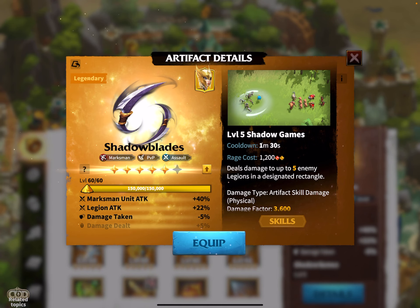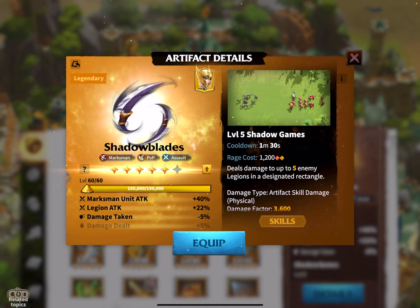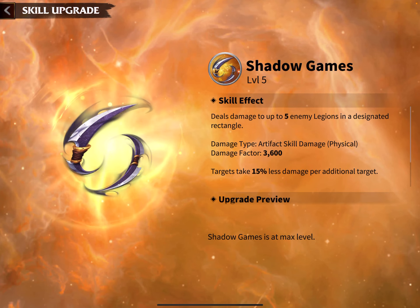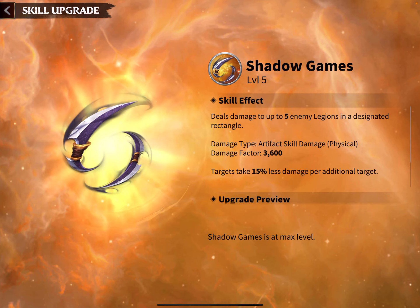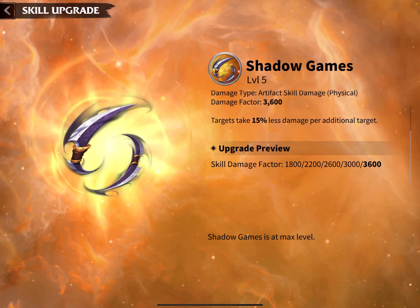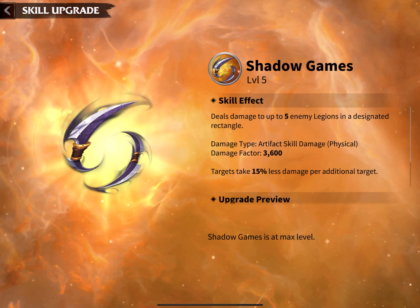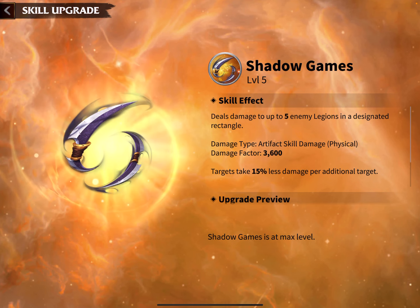I won't go too much into the details but you can see them. Let's see what stage I have at the moment. I have level 5 Shadow Blades, so it's at max level. It's an AoE artifact which can deal a damage factor of 3600 at max level, and if you have additional targets the reduction is 15% for each target.